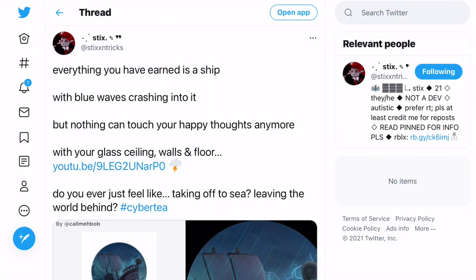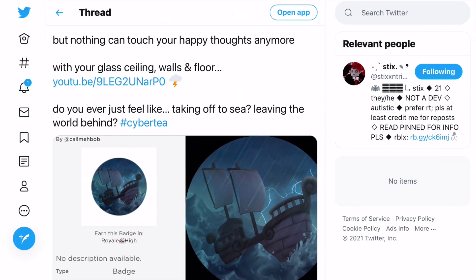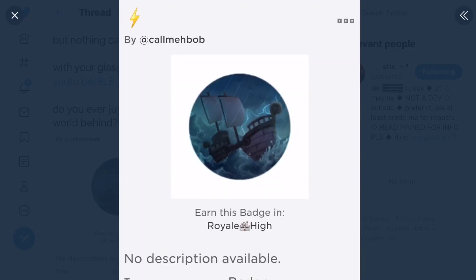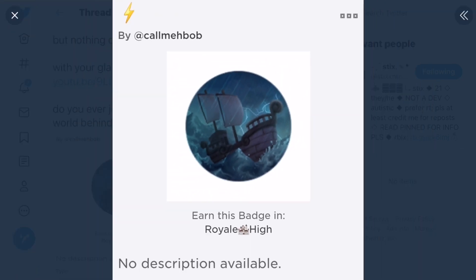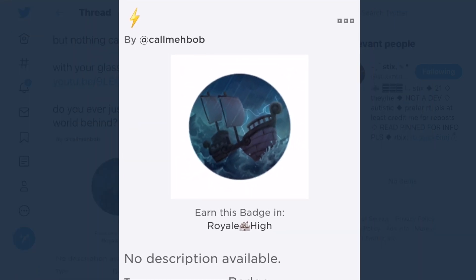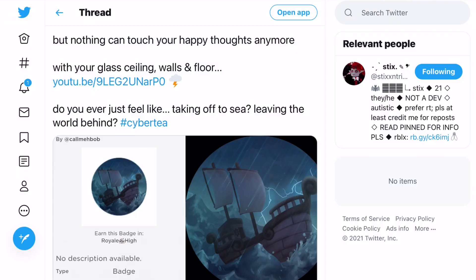If you go and look at this tweet that was posted by Sticks and Tricks, it says: 'Everything you have earned is a ship with blue waves crashing into it, but nothing can touch your happy thoughts anymore with your glass ceiling walls and floor. Do you ever just feel like taking off to sea, leaving the world behind?' And so you can see this new badge that was added — it has a lightning emoji, a picture of a ship out at sea, no description available, and it was added on the 25th of July.